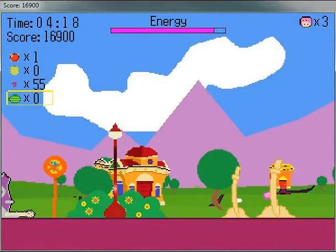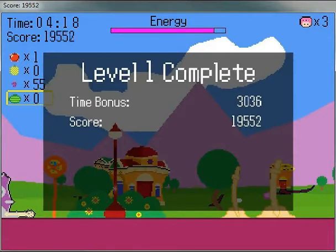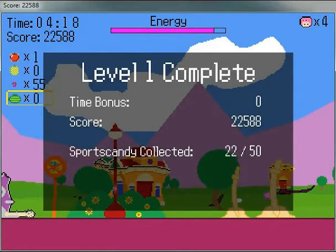And that is the end of the first level — and so far the only level. This little dialogue box pops up and gives you an extra score based on your time bonus. I just got another life, and since I collected all the sports candy in the level, I unlocked the theoretical bonus level that does not yet exist but will in the future.